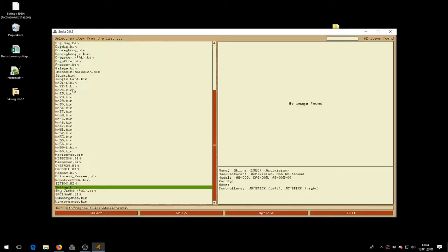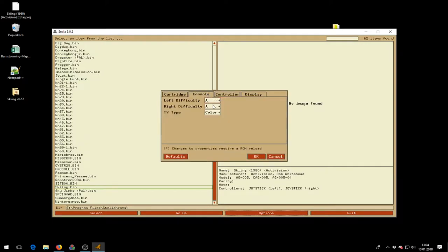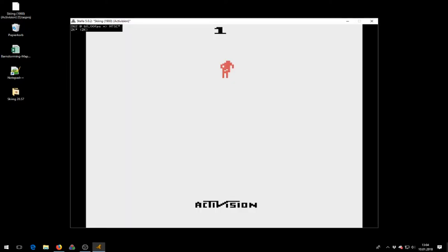This is Skein for the Atari 2600 emulator Stella. Game properties are AA, Skein, select level 1.